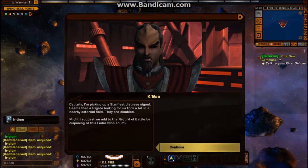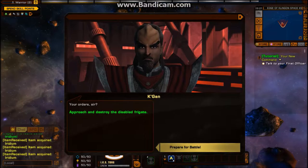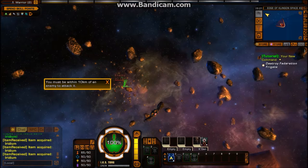Captain, I'm picking up a Starfleet distress signal. Seems that a frigate looking for us took a hit in a nearby asteroid field. They are disabled. Might I suggest we add to the record of battle by disposing of this Federation scum. Your order, sir. You must be within 10 kilometers of an enemy to attack it.